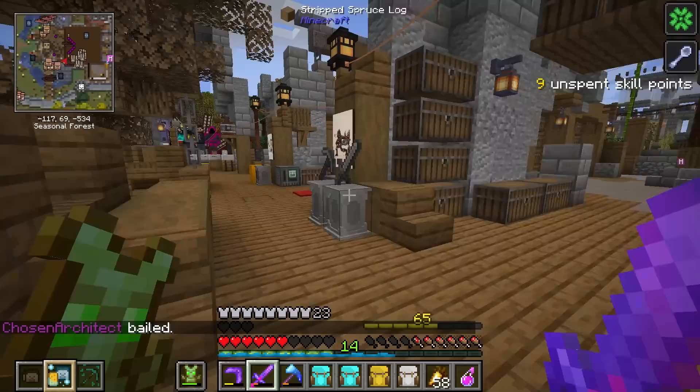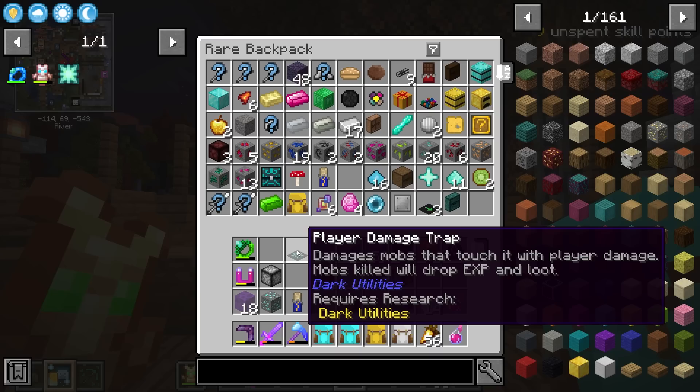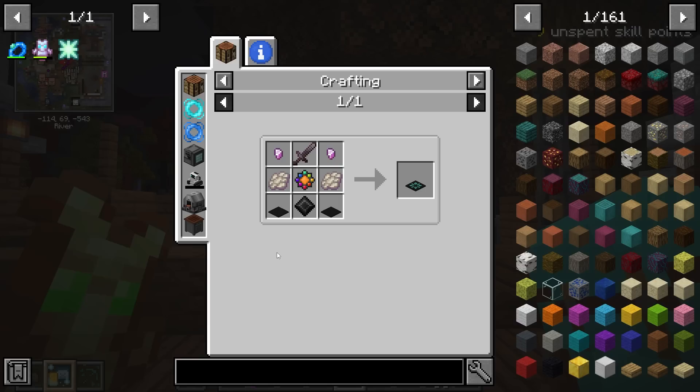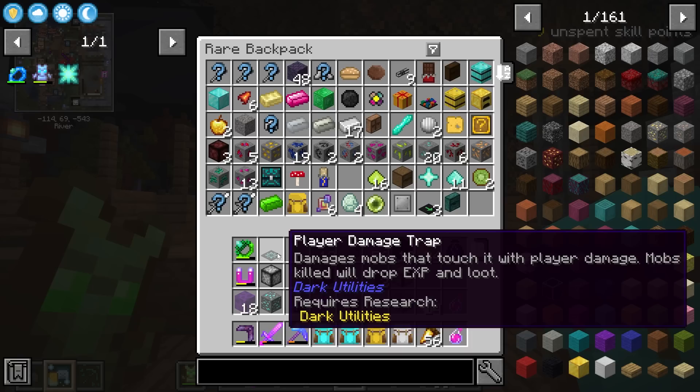That was a rough vault. After getting back and looking at what I have on me — wait a minute, what? The one thing we got was a Player Damage Trap — and that cost an Omega Pog! This is actually really nice; this allows me to kind of AFK farm, or we could use it in another strategic way.